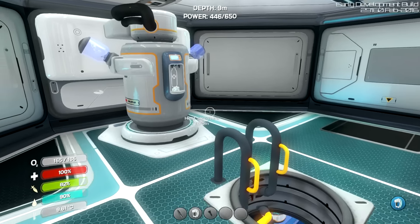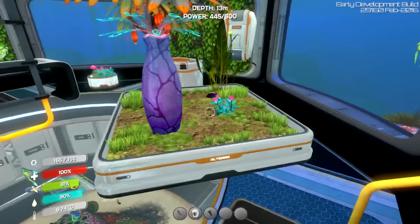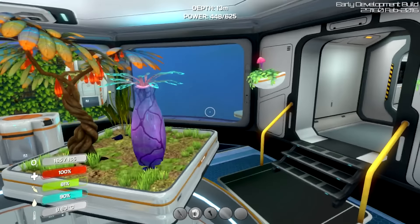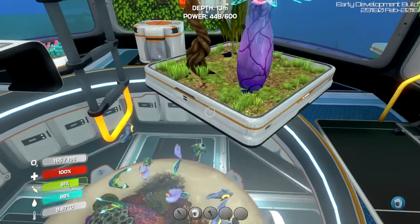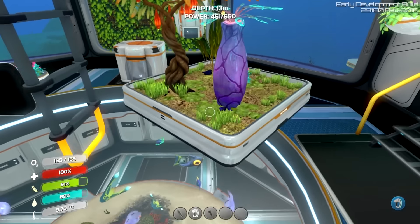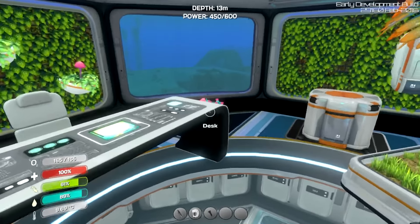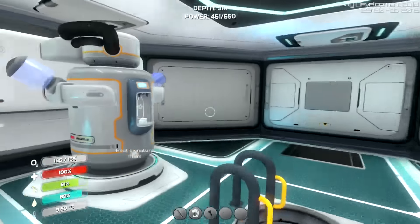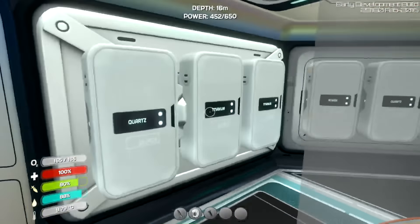I thought about the issue I'm having here where this is great, it's so useful, but it's in the way. What if I could move this somewhere better? I was thinking it needs its own room, actually. Maybe if we had a room dedicated to just these food-generating hanging fruit plants - what if that's what I did instead? Then I thought, well okay, we'll build a new room. We'll fill it with filtration machines, or just do half and half. Let's have two filtration machines.